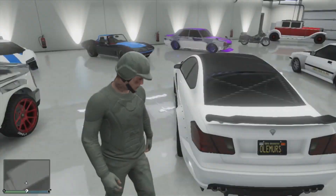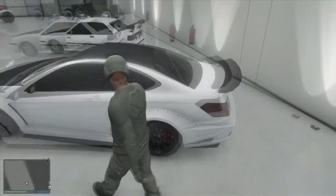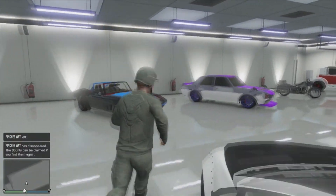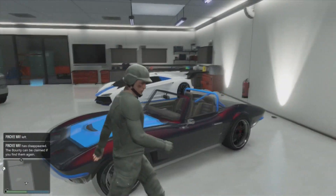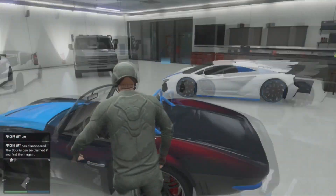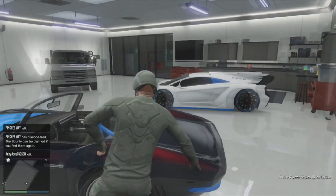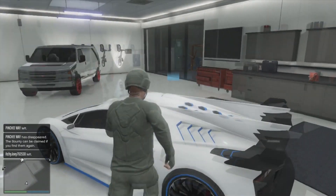This one is the Benefactor Schwartzer — this one's my main drifter. I think it's based off some Hyundai... actually no, based off BMW, I'm pretty sure. The next one is the Coquette Classic — the old corvette classic in this game.